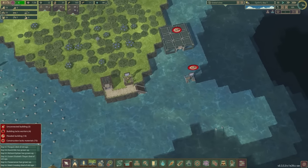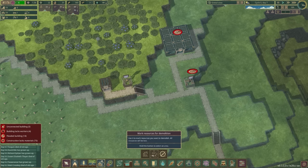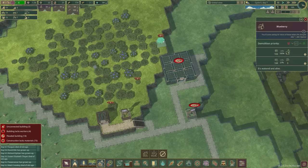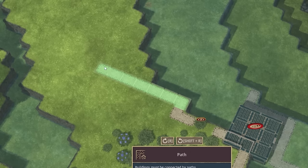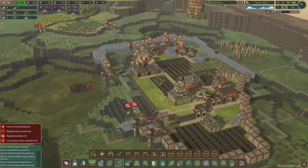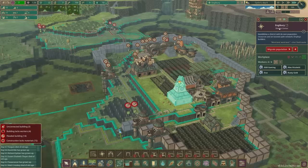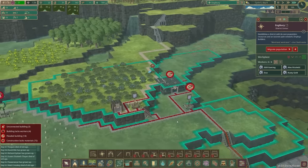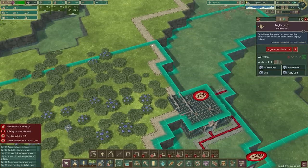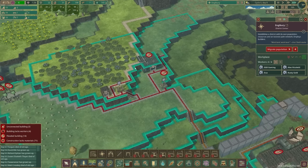To start with I'm probably going to look at making a new district over here first. To get a path over there I'm going to have to dig up some berries. Let's demolish those three berry gatherers — I think if those get demolished I can then path around there really easily, and then we'll have a path coming over this way to get up there.